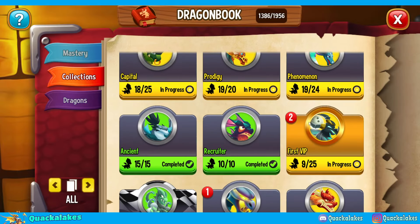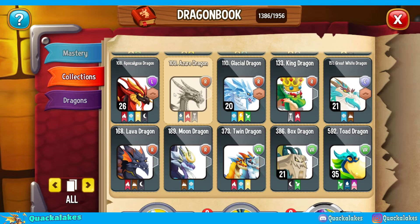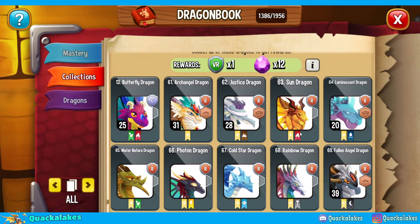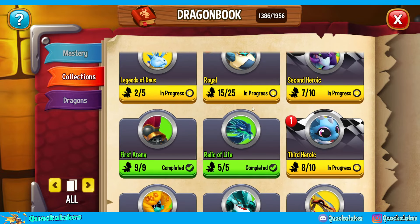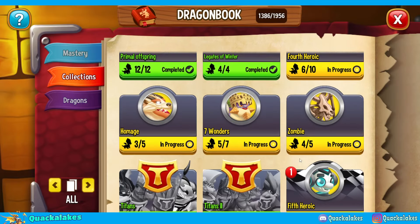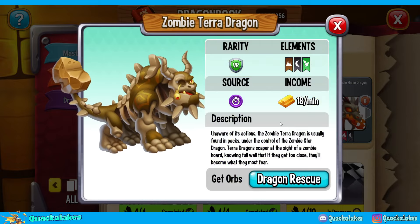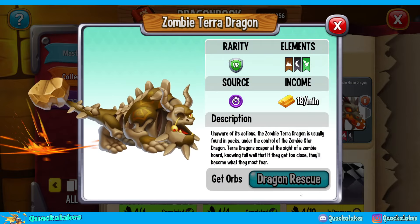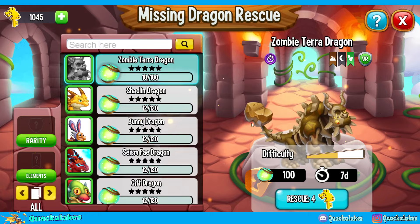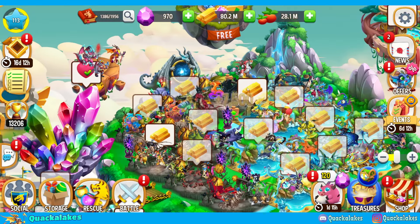We've got Draconos that we still need to get. So even though I've got tons of dragons, there are still just a couple that I'm missing. Azure - if we get him, we'll also finish off this total collection. There are some collections we are very close to finishing - we need High Zephyr, we need High Winter. Zombie Terror - do I really not have Zombie Terror after all this time? Do I not have any orbs for it? I've got 10. Why have I just not picked up Zombie Terror? I don't know.